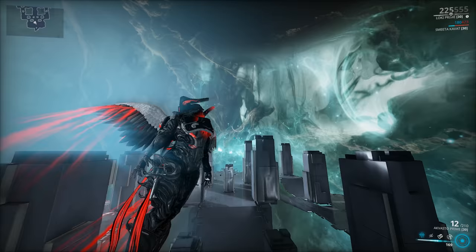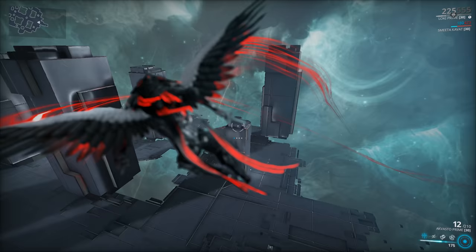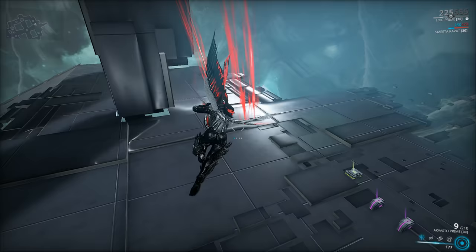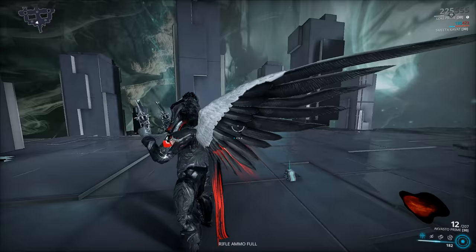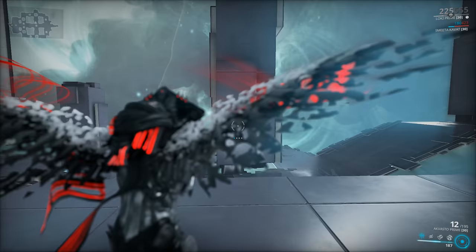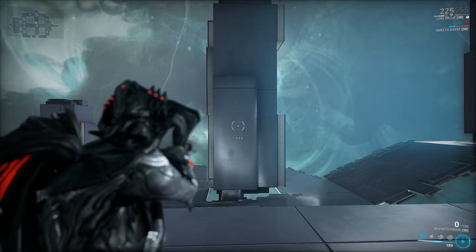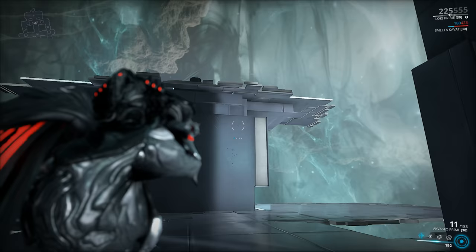Let's begin by checking out the weapon without any mods equipped — just a couple of free shots. The Akvasto Primes are a pair of semi-automatic secondary weapons with a hitscan attack, and they kind of look like cowboy guns, old-school Wild West pistols — six-shooters, to be exact, which is why you get a magazine of 12. And like good old-fashioned cowboy guns, they kick like a bloody mule. Climbing recoil, but it does stabilize at full fire rate. Most bullets will land roughly in the same area, and if you go shot-by-shot — boom, headshot, boom, headshot — you're not really gonna have any issue with the recoil.